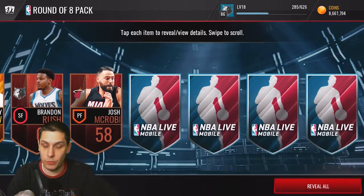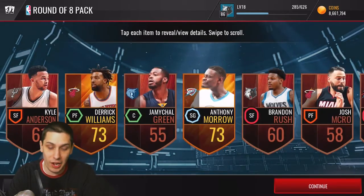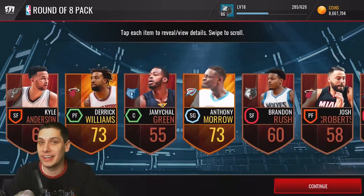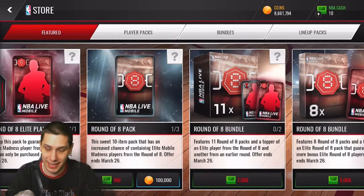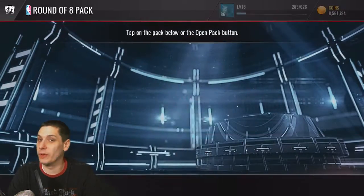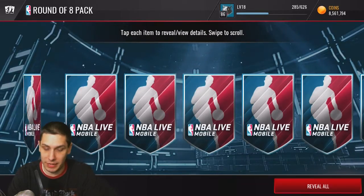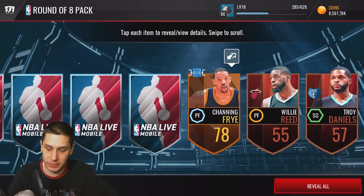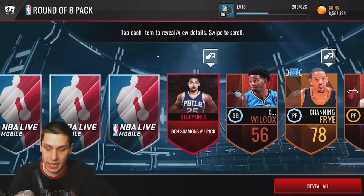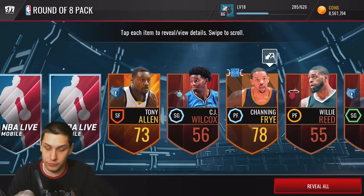Slow and steady wins the race. And it's a lot of bronzes — look at all these Round of 64 trash cards. Nothing from the Round of Eight. A hundred thousand coins basically down the drain. We still have two more packs though — just gotta pull one elite player and it'll make it worth it. Let's go from the back side this time. Round of 64 again, CJ Wilcox, and we get a random elite collectible, but that's not going to be that helpful unfortunately.